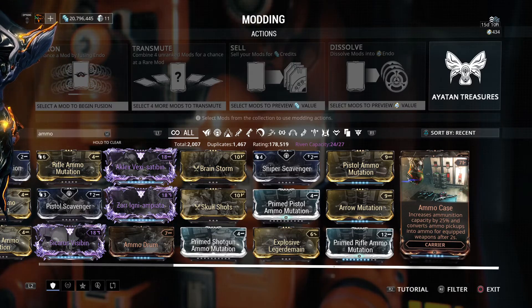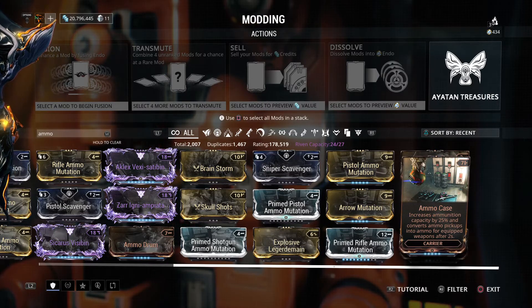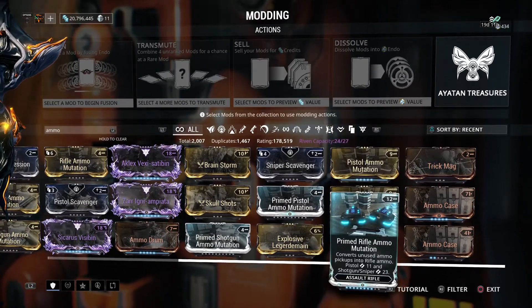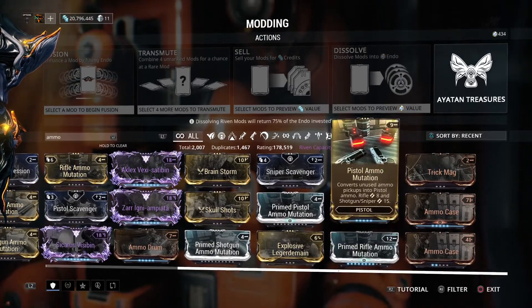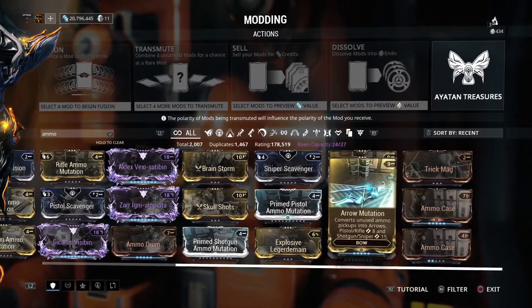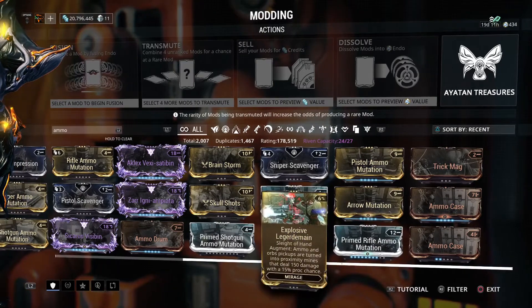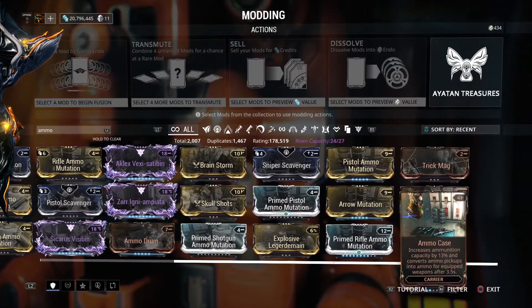Ammo Case is situational too — you wouldn't want to keep it on the Carrier all the time when you could put something else there. Ammo mutations aren't going to be great on every weapon either. A lot of weapons in Warframe have pretty good ammo consumption; it's only things like the Amperex and basically any laser-type weapon that don't. You could argue the Lenz doesn't, but the Lenz has a built-in ammo mutation.